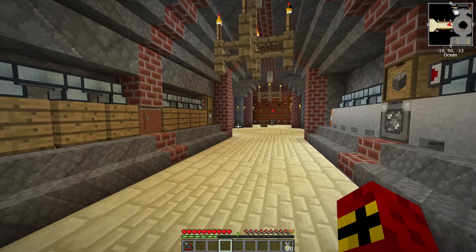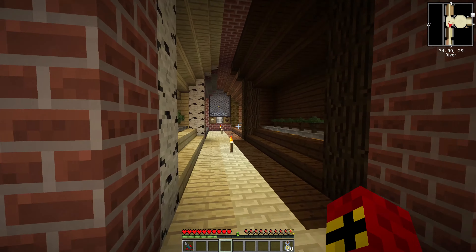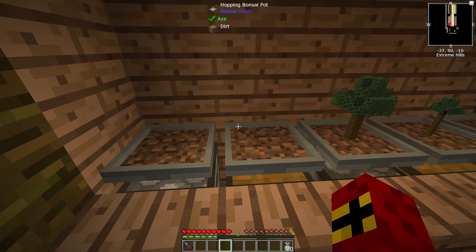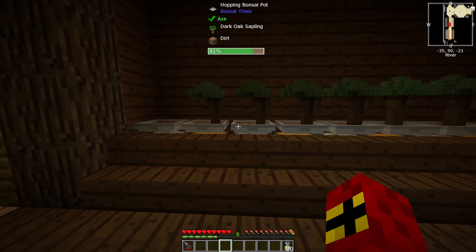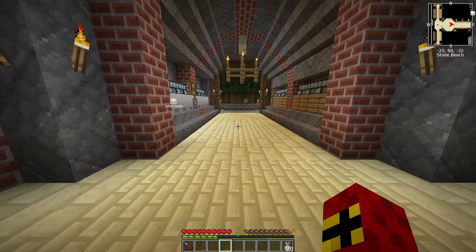Alright guys, I'm Casey and welcome back to Stoneblock 2. Last episode we set up this tree farm right here that's going to be generating us trees. I think I forgot to put jungle saplings in those ones, but that's no problem — we've got an oak sapling there. I'll get those saplings put in in a minute. I want to talk about what I want to do in this episode.